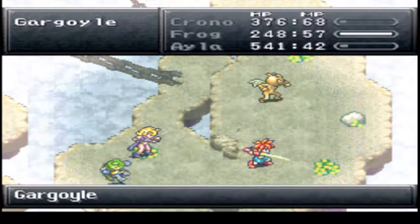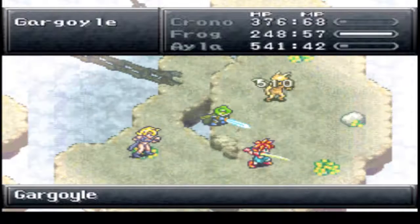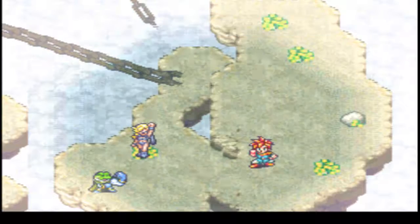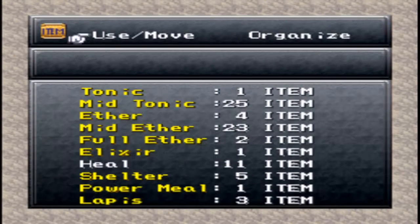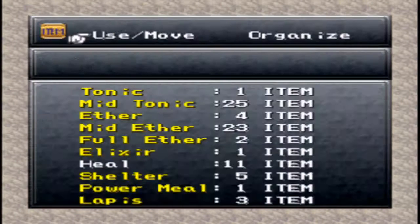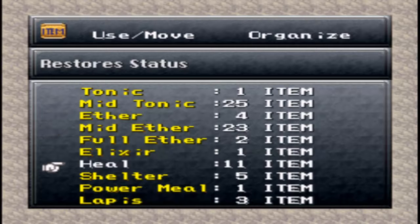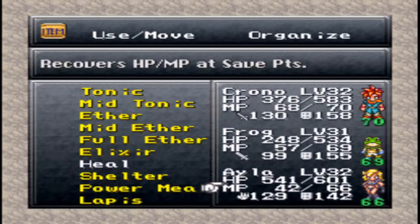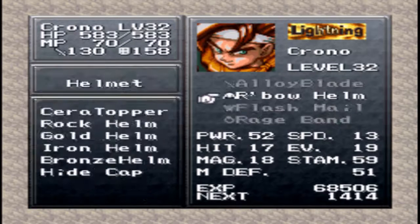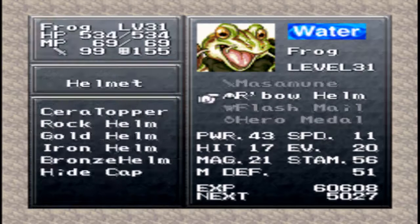These guys look so weird, just like a weird little pose going on. I think there's like an arena in the DS version of this game where you can battle monsters and stuff. I've played the DS version, but I've never really done that part because it looks stupid. Alright, got a heal. Let's use a Shelter - all of our characters are buffed.